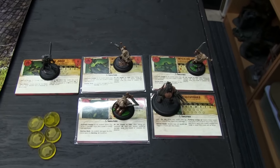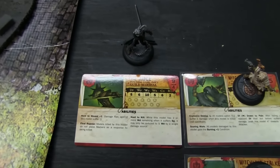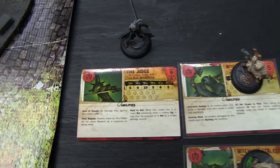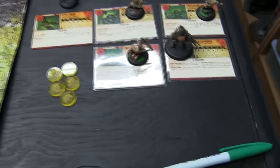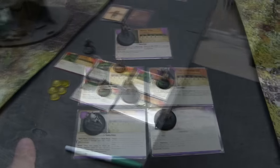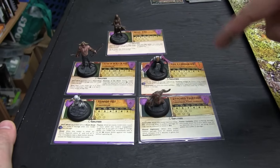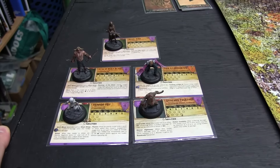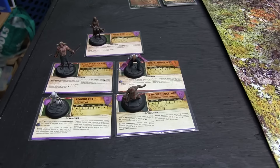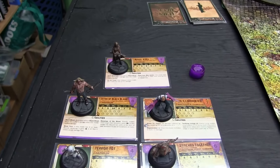Here is my crew — I'm borrowing some of Ash's models because mine are not painted yet. For my leader I'm taking the Judge, who is actually free and gives me a full four Soul Stone rebate. I'm taking three Witchling Stalkers for 15, an Executioner for nine, and I've got a buffer of five Soul Stones left over — four from the cash rebate plus one unspent. Ash took Angel Eyes as his henchman, the Scion of Black Blood, an Illuminated from Jacob Lynch's starter set for seven, and a Terra Tot — he's good for running schemes, being fast, and a Stitched Together. That puts him at exactly 25, with four Soul Stones in his pool from Angel Eyes' cache.